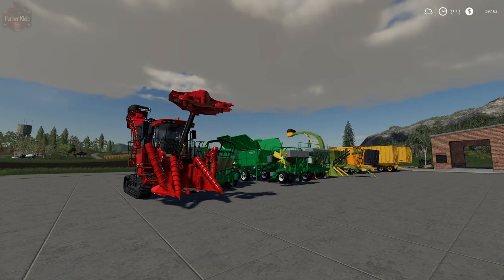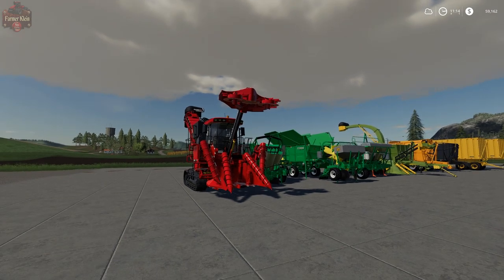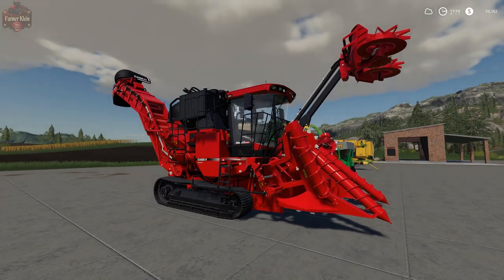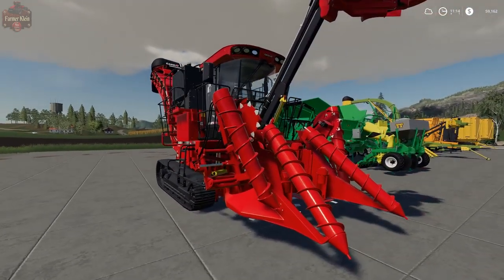Hey everybody and welcome back to our back to basics series here on Farm Sim 19. Today we're going to take a look at all things sugarcane. A little bit of background: sugarcane was a crop added to the platinum edition of Farm Sim 17 and was carried over into Farm Sim 19. What we have in front of us is basically a collection of all the specialty equipment needed to work with sugarcane. The most expensive and most interesting of that special equipment is this Case IH sugarcane harvester, which we'll take a look at when the time is appropriate.